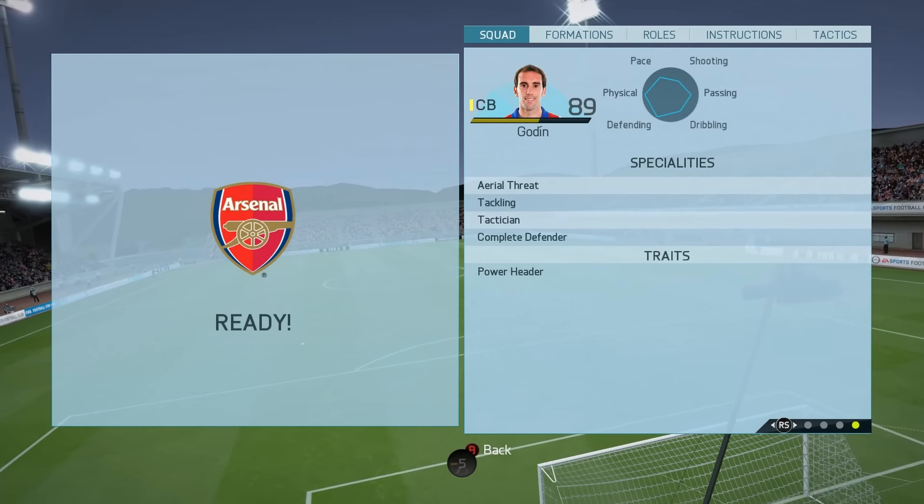The one bad thing — and it's quite an important thing — is his heading. It's inconsistent: some games in my box he'll have brilliant games where he wins everything, but other times he won't win too many headers. His heading is just weird. He's got the power header trait, but from corners the attacking threat isn't really there, which is a bit disappointing. Still, I'm giving Diego Godin an 8 out of 10.